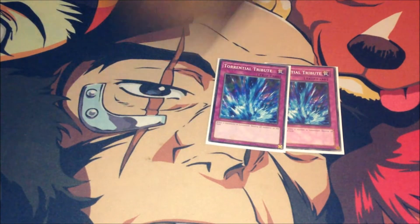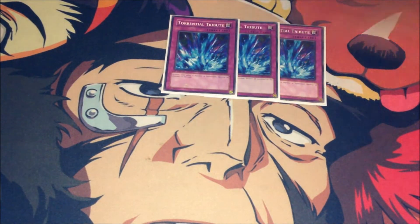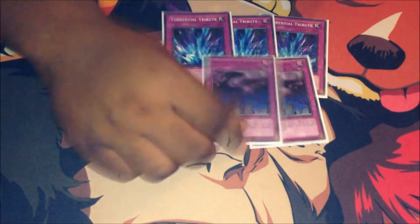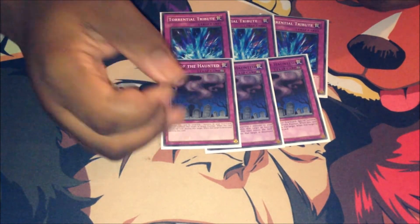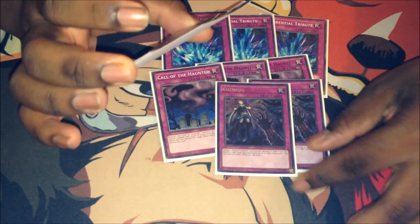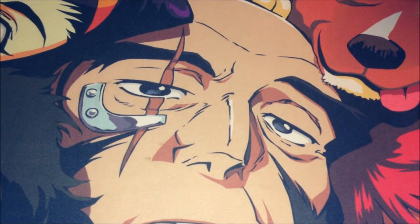Traps: Triple Torrential Tribute — it nukes the field and you get pluses because you basically float. Triple Call of the Haunted just to recur back the ships — really good because Tin Can does dump your ships if your opponent doesn't choose them. Double Cosmojo to remove threats that just can't be targeted. And of course the Double Full Force Virus. That's going to round up the whole main deck.